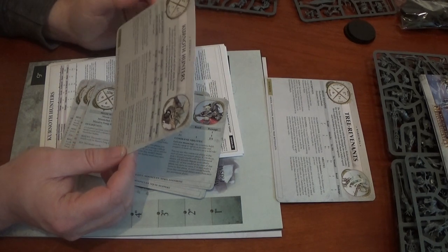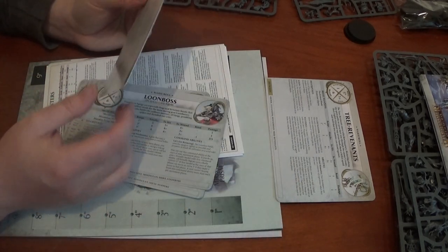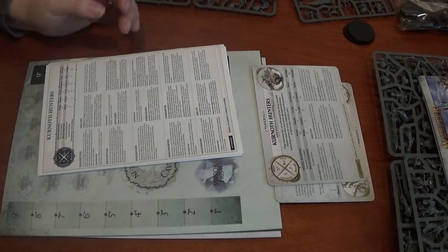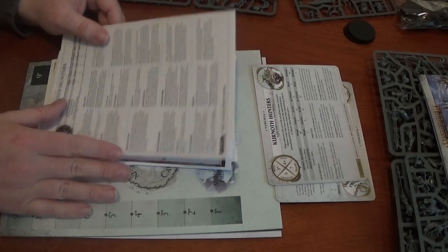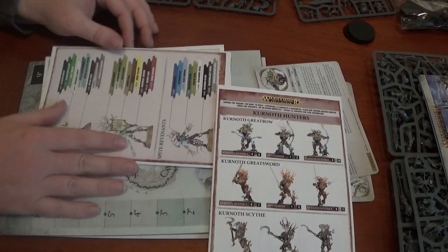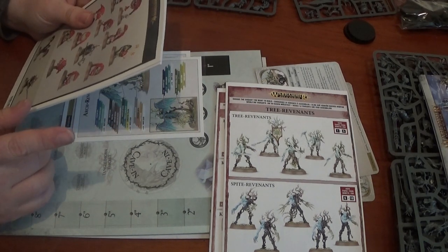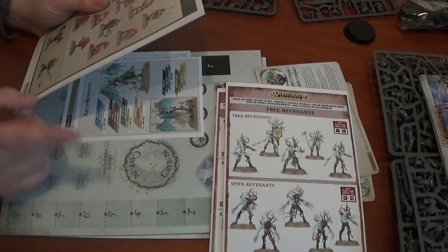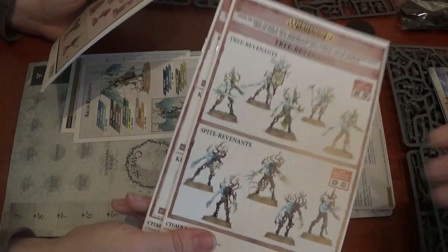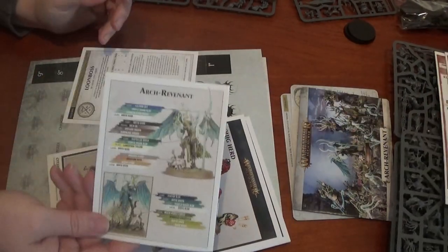For this box it looks like the Kurnoth hunters are going to be built as archers. Since we've already got a set I might do archers and then do the other set as a different weapon type. We've also got the rules for the tree revenants, which we've already built on our channel as part of the first round of Tale of Two Gamers. So we won't build those again, but we will build anything we haven't already done — all the squig stuff and the arch revenant, because he's brand new.